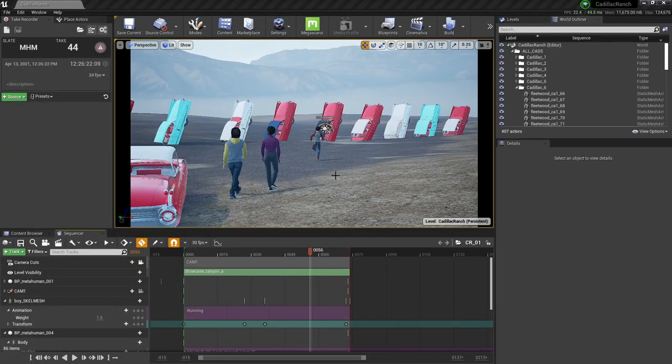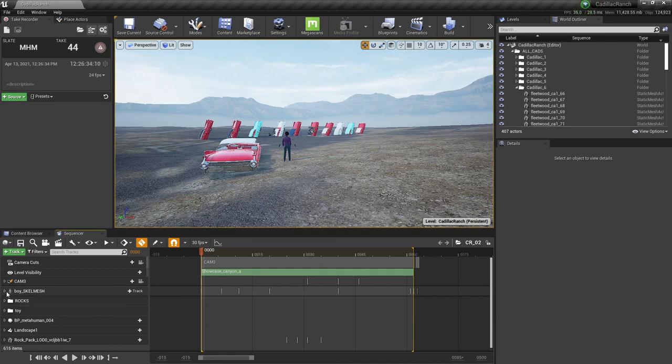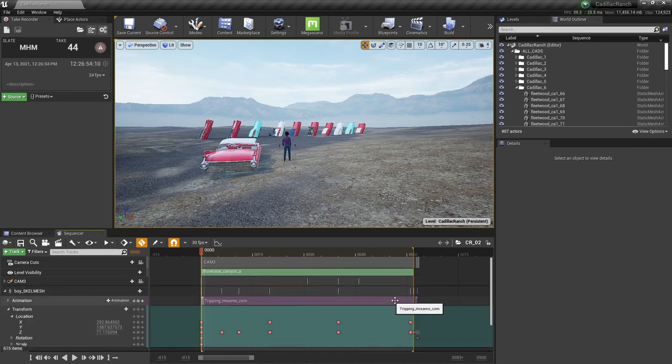The boy's trip and fall was definitely a blend of Mixamo animations. You can mix and match animation cycles in Unreal — have a character walking, then running, then tripping, all blended together. One long sequence with walking, tripping, rolling all blended. That covers all the different sources of animation used in this short. Next we'll talk about lighting, effects, and editing.